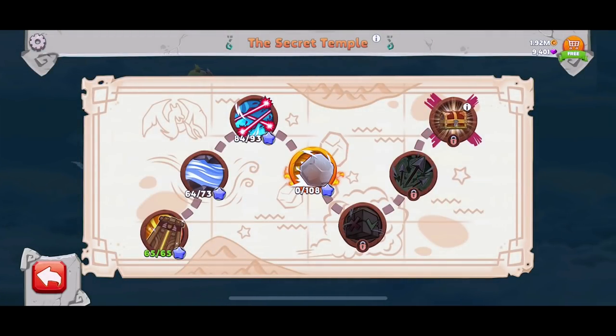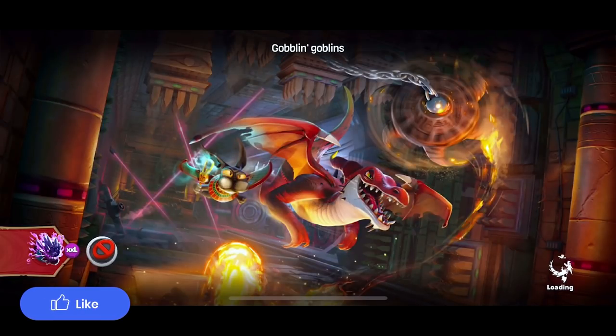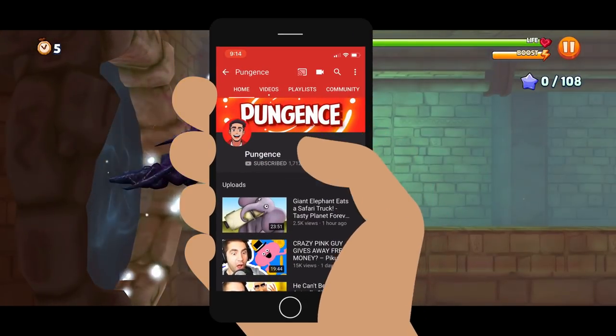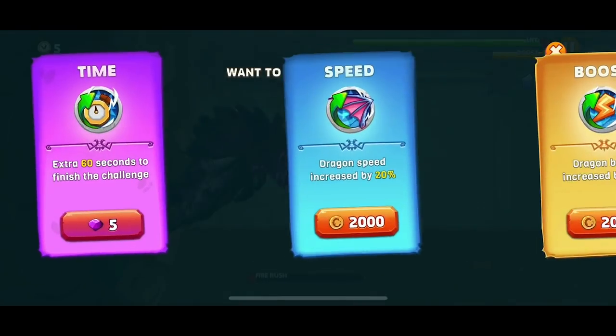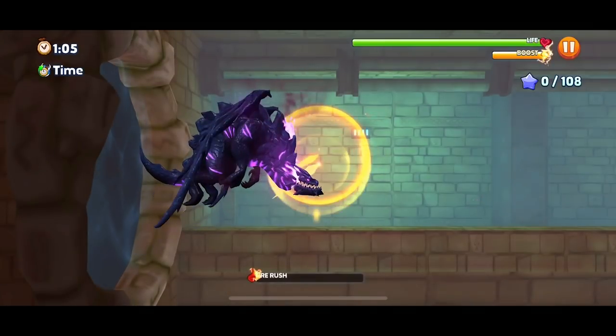So hey, last video we did the first three levels, we got a bunch of stars. But this level is called Rock and Roll, and I think we're playing Oombra, one of my favorite dragons in the game. We need to reach the yellow portal - five gems. Let's do it. Also, let's hit that like button if you haven't already and subscribe if you haven't. We do have the option to get a blessing - let's get the time extra, 60 seconds to finish the challenge.